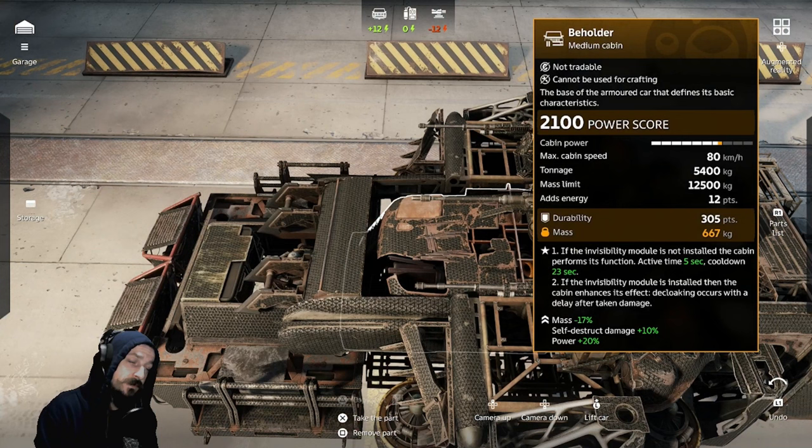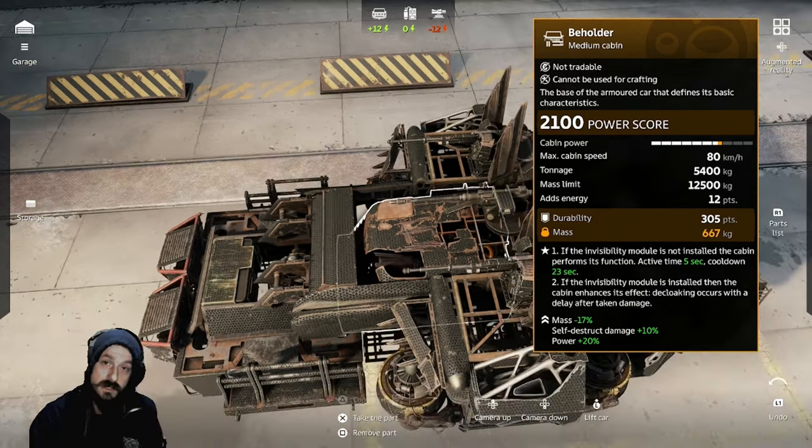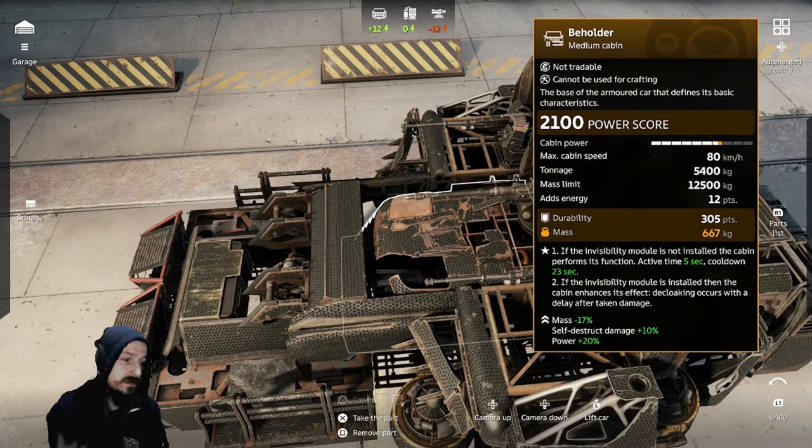This is a legendary cabin that was from a previous Battle Pass. It is not craftable, but you can pick it up on the market for pretty cheap, actually. I took a look earlier, and it is actually one of the cheapest legendary cabins currently on the PlayStation market, which is surprising, because it has some pretty amazing stats.